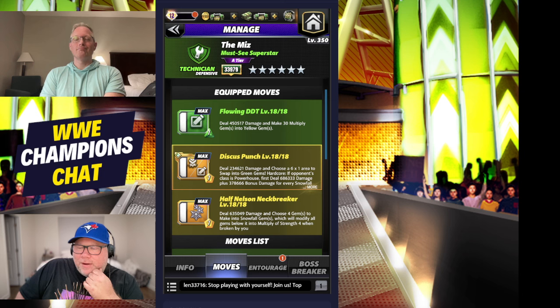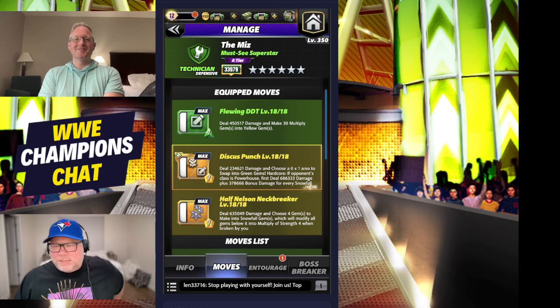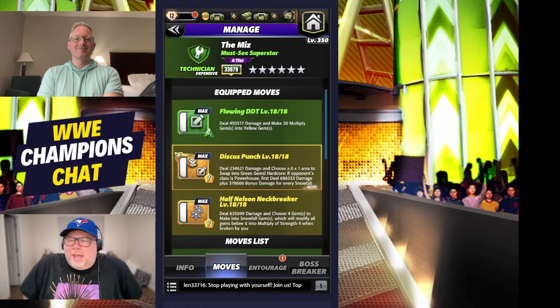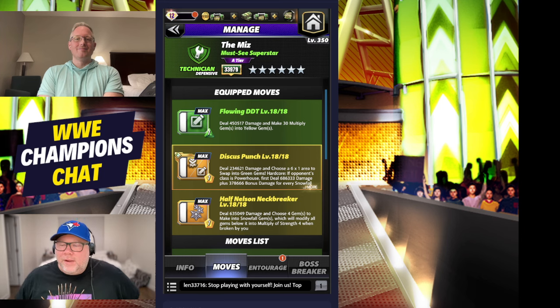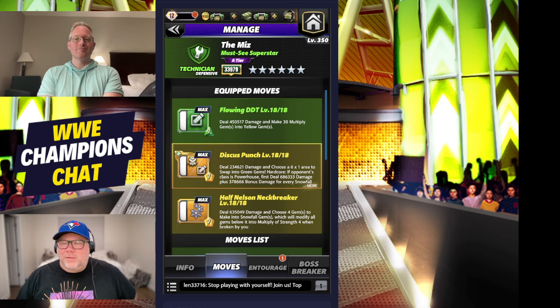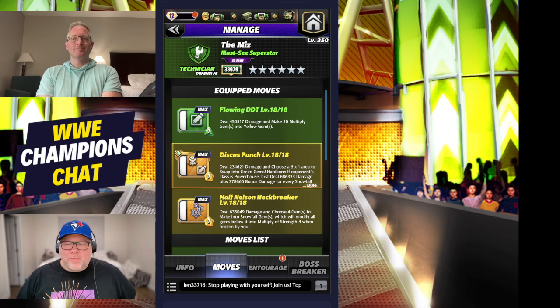Our move set starts with the Half Nelson Neckbreaker, dealing about 63k damage and choosing four gems to make it a snowfall, which makes all gems below it multiply at gem strength four when broken. Then we hit the Discus Punch, choosing a 6x1 area to swap in green gems to load our top move. Hardcore deals bonus damage if the class is a powerhouse. Our Flowing DDT deals 450k damage and makes 30 multiply gems into yellow - that's where the big boom happens.